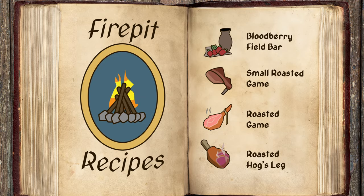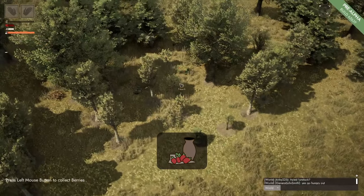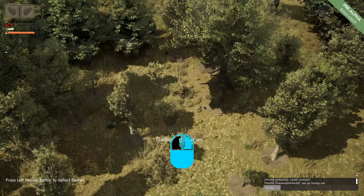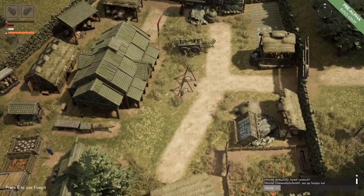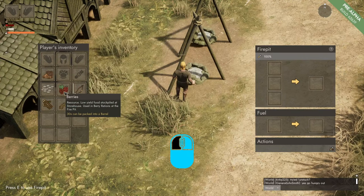Fire Pit Recipes. With berries we can make blood berry field bars. To make them we come to berry bushes and we left click to gather some berries. When we have a couple of berries we come to our town and come to a fire pit.